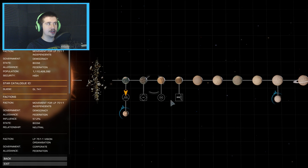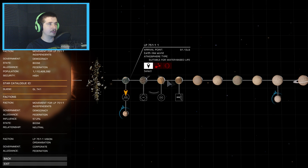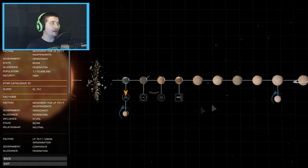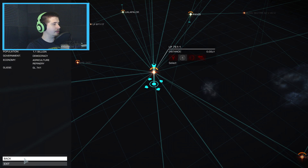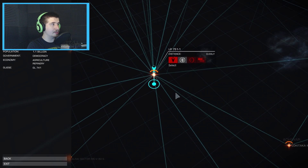If you have the season pass, you can land on most of these different moons and planets. However, I do not have it at this point. That is going to be my next purchase - probably in about a month. So this is an entire star system with a ton of moons and planets.